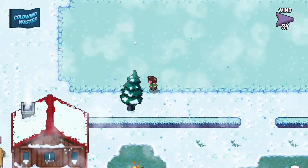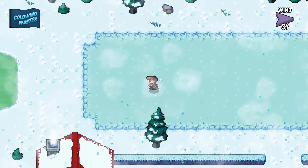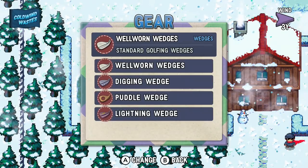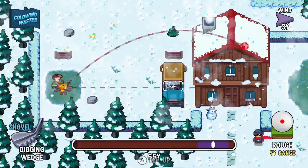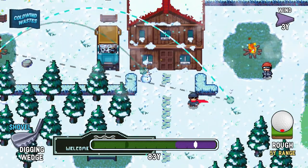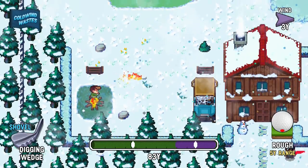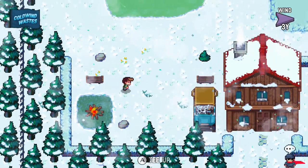We've got ourselves a puzzle on hand — and yes I know I still gotta talk to her as well. Let's see what we've got with our wedges. What if the digging wedge is the key to victory? I would doubt it but — look at that! Maybe the digging wedge has higher loft than the rest. I thought I'd try them all. It does — so the solution is the digging wedge!